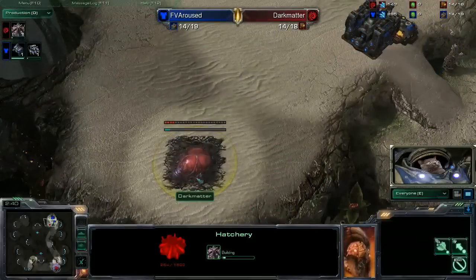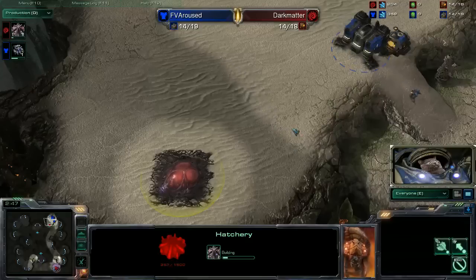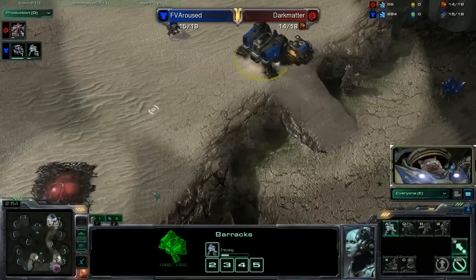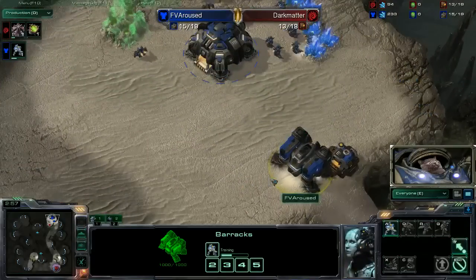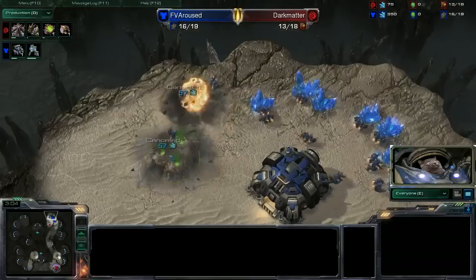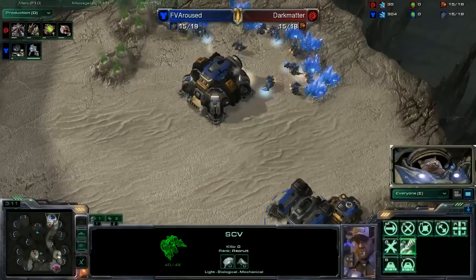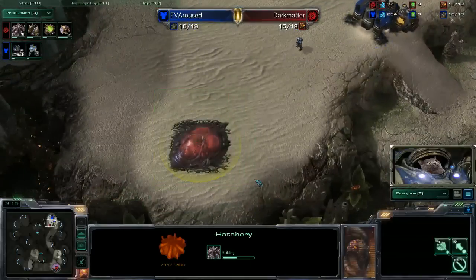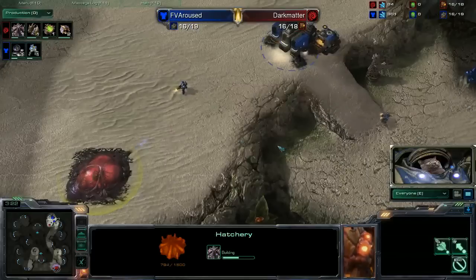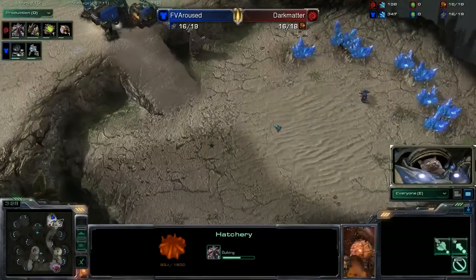Or you could do this — Dark Matter throwing down a hatchery in the bottom left corner of F.V. Aroused's base. Unfortunately, it was scouted almost instantly by that SCV. He knows it's there, he knows what's going to be happening. I expect we're going to see another barracks thrown down in short order. Instead he's going for the double gas — no, he's canceling it. Good call there. Convert those minerals into barracks, convert those minerals into Marines. Get out a standing force, because this represents 300 minerals. Even if he cancels it, he's going to lose quite a lot of cash, and you can definitely excuse yourself the added cost of making those barracks because you're just going to use them later on.